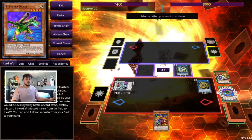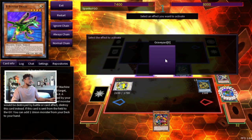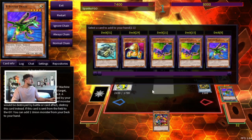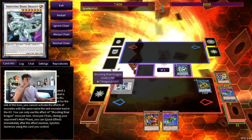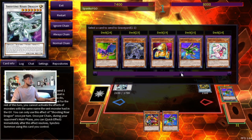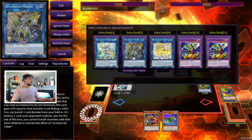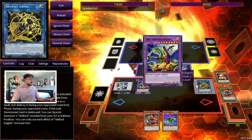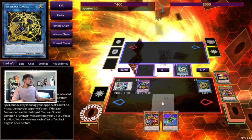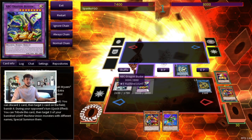Two things happen with Shooting Riser: you get to use its effect to send a card to the graveyard and B searches you another card. We'll go Shooting Riser as Chain Link 1 — it's more important to dump something in case our opponent has an Ash — then B as Chain Link 2 to add another B for next turn. Shooting Riser sends a card; we're missing C, so we send the C, giving us access to ABC Buster Dragon.